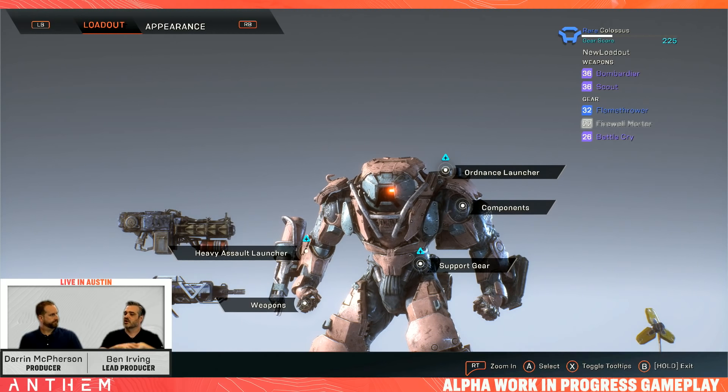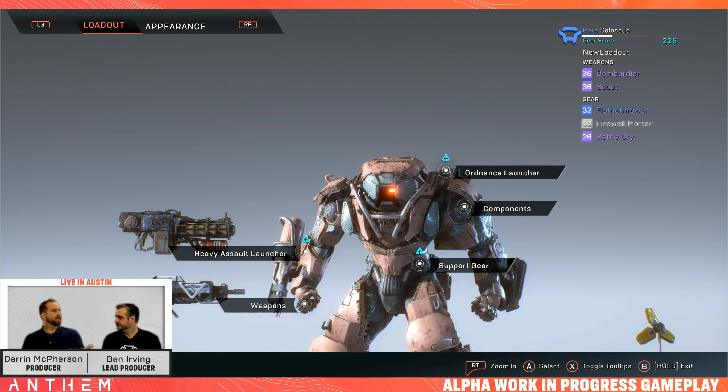Before we dive in, what's the overall system? You have a pilot, the pilot has levels — what other parts are there to progressing your character? Just like a normal RPG, you have levels. It's a pilot level. As you progress, you unlock certain things — for instance, a second weapon slot at level four. Then as you play the game, you'll loot items. Those items have levels on them and also have rarities: common, uncommon, rare, epic, and a couple more we'll talk about later — six rarity types total.